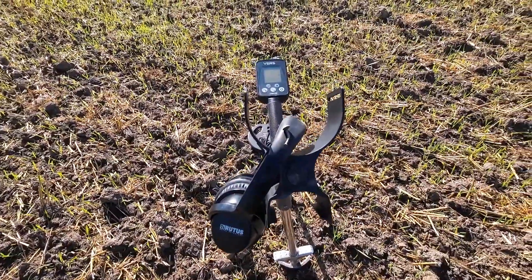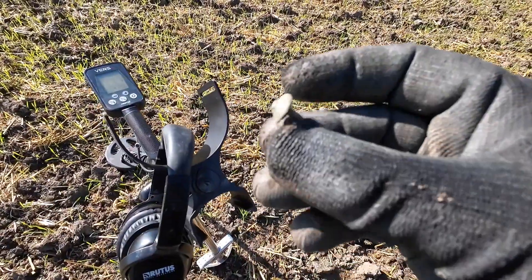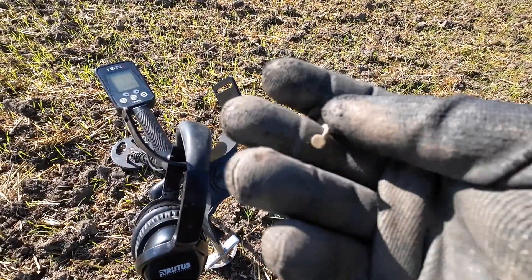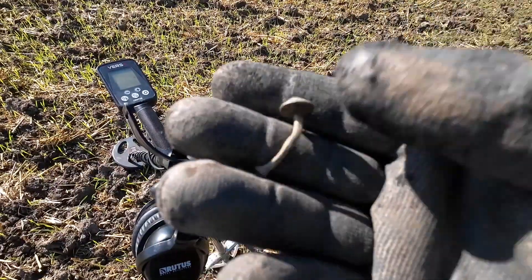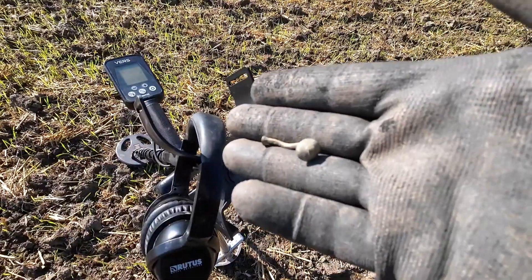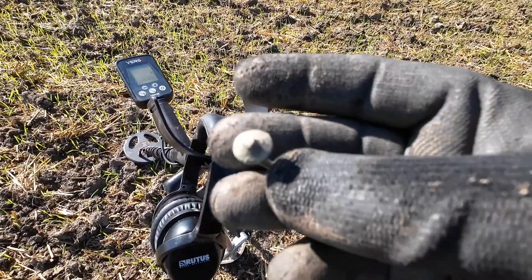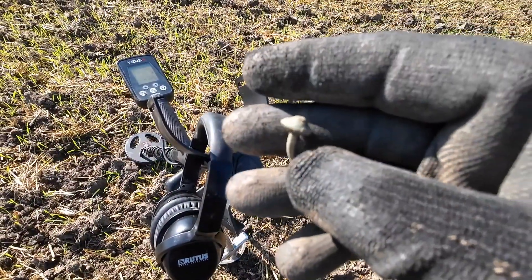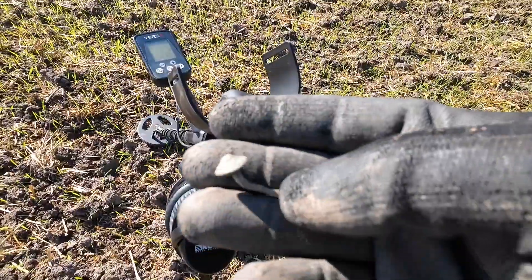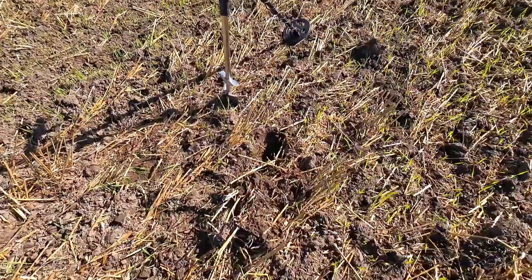I'm not sure what this is, but the Verso picked it up about six inches down — relatively faint signal, quite thin. Some form of... I don't know what that is actually. It's got a top on it and a bottom, looks coppery, some age to it. I thought it was a nail, but it's got a top on. It's extended a bit — a very mushroomy looking thing. If anybody knows what this is, please put it in the comments.